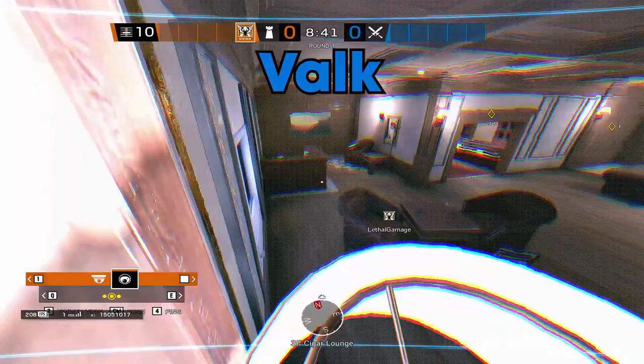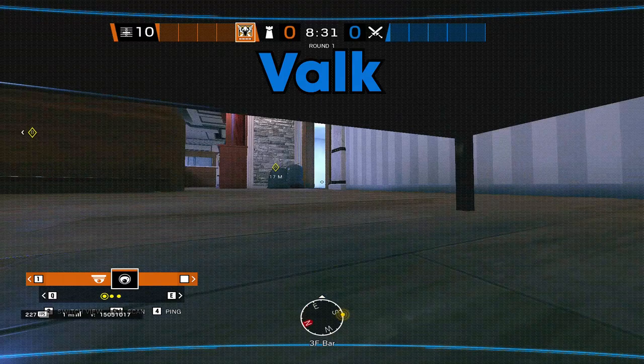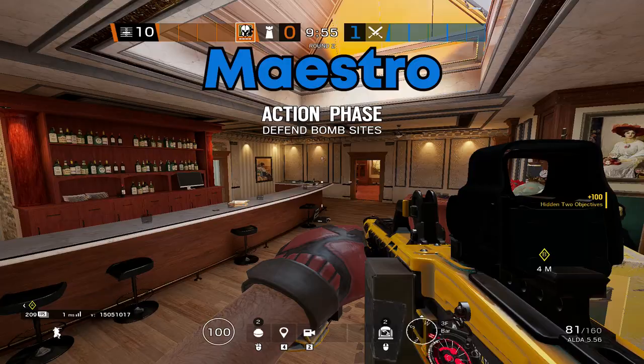Your initial job is to start below with Valkyrie, using your cameras, and potentially try to get a nitro cell kill on people either rappelling into ticket and pushing there, or if anyone is aggressive on your OMI or any of these positions. And if you're unable to get a nitro cell, you're always more than welcome to use your other camera that you place to try to help with the denying the plant.